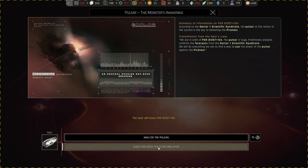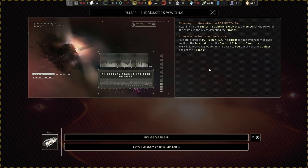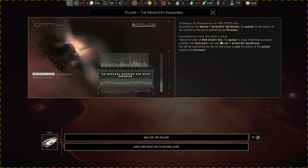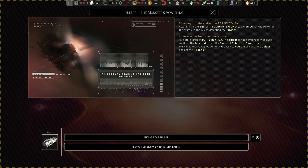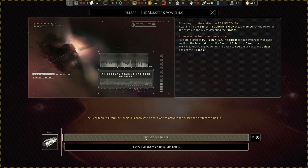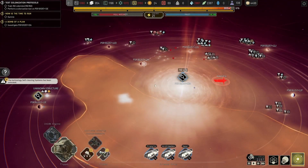Let me read this summary. According to the Sector 1 Scientific Syndicate, the pulsar at the center of PSR B1257+12a is key to defeating the Piranesees. We are in orbit of PSR B1257+12a. The preliminary analysis confirms the forecast. The gear team will carry out numerous analyses to find a way to activate the pulsar and protect the Tycoon. It's gonna take 10 turns.